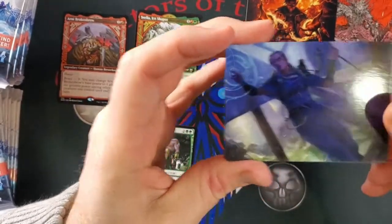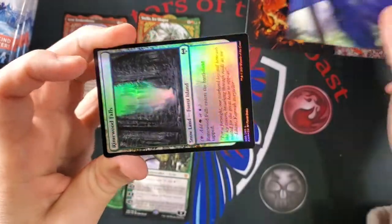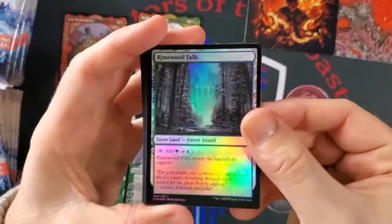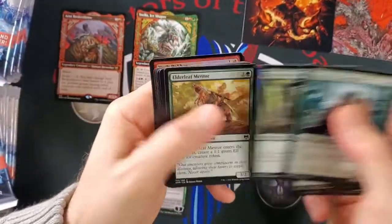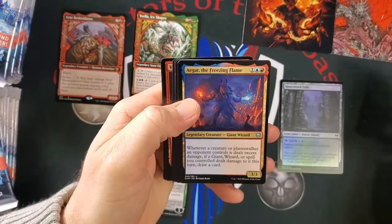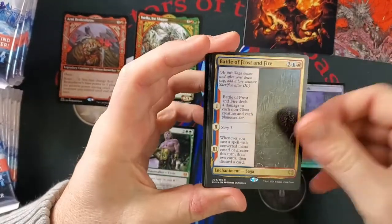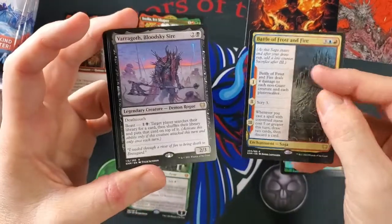What have we got here? I don't know who that is. That's Inga — Inga Rune Eyes. We got a Foil Forest Island, very nice. Glimpse the Cosmos. Agur. First Rare. We got two uncommons there. Varagoth — we got a Double Rare Pack. Very nice.